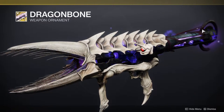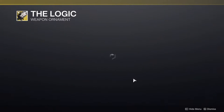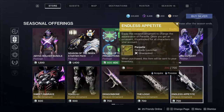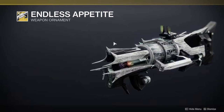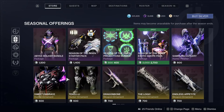I kind of wish the back piece was just full Ahamkara spine. This sword — The Lament — looks really cool. I apologize, I haven't been playing Destiny 2 in a while so a lot of exotics are escaping me. This looks cool, definitely really cool. Then Endless Appetite for the Parasite, which is a new exotic we got this season. I haven't gotten it myself but it looks pretty cool. That's it for right now — I'll show you the Titans and Warlocks ornaments next.